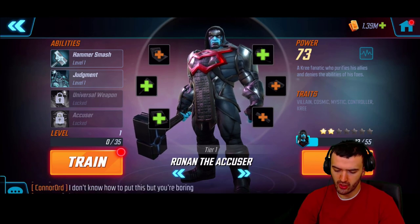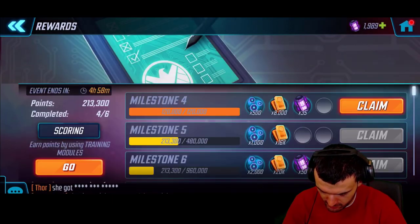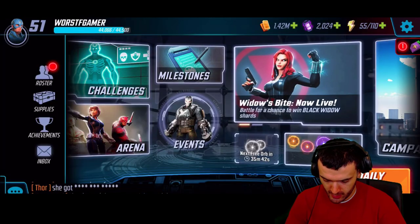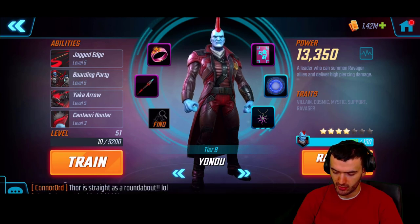So Ronin seems like a good support hero — he heals, he clears, and he applies ability block. All in all, not a bad hero to have. Let's move on — we can claim milestone four here for spending those power cores, and we get another achievement. We're moving on up!